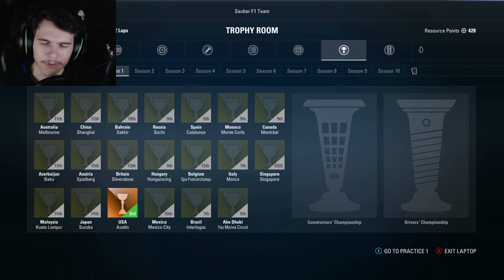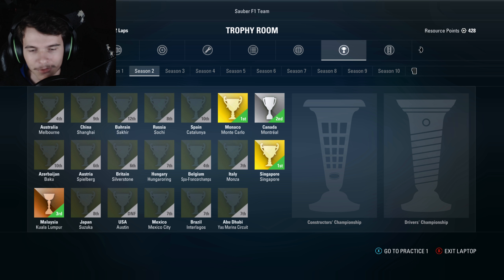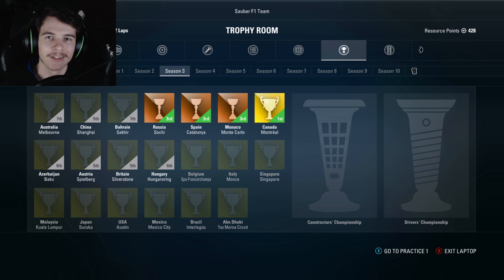In Season 1, I believe we had a really good run in the rain and ended up self-spinning at some point. We're 7th in Monza, actually two 7th place finishes in Monza. So again, two tracks I know very well, especially for my racing. We won Singapore in Season 2, but I don't really consider that one of my better tracks surprisingly. But we'll go ahead and give you a look at the standings here.